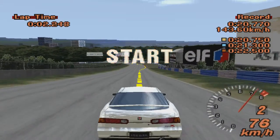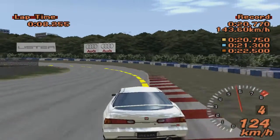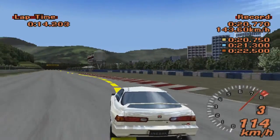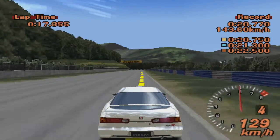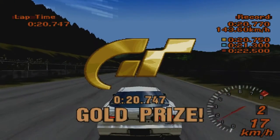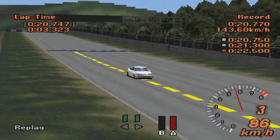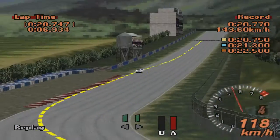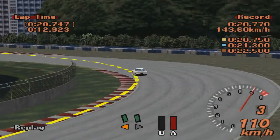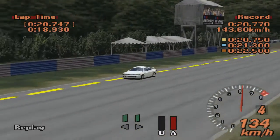Седьмое задание в лицензии B оказалось для меня самым сложным. Я долго не мог подобрать скорость, с которой надо входить в поворот. В этом задании нас впервые учат пользоваться тормозом на входе в поворот. В поворот входим на скорости не меньше 100 км в час, где-то в районе 103-106. Ну и естественно также по классической траектории: широкая, узкая, широкая. Максимально близко на апексе подъезжаем к внутреннему поребрику, и на выходе расширяемся также максимально. Это задание далось мне лишь с 30 попытки.